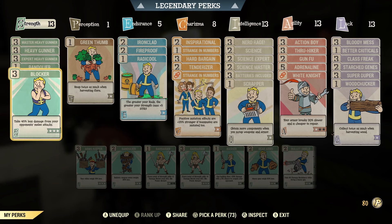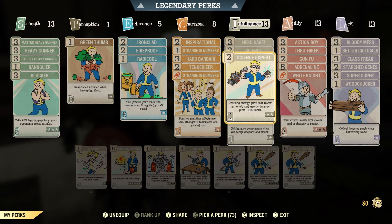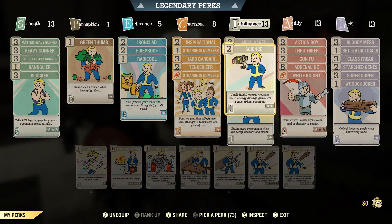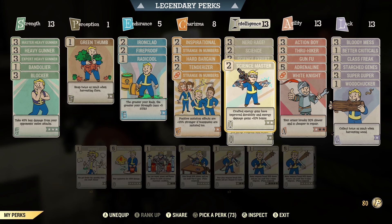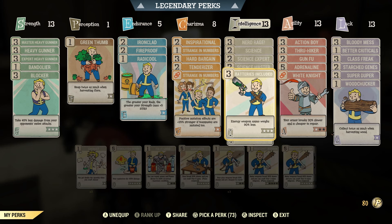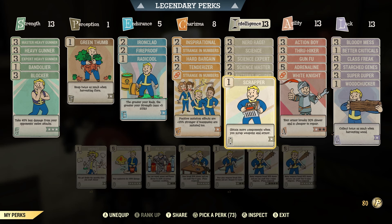I also have the Blocker perk on just in case someone runs up on me, because the low fire rate of the plasma caster means I do take some melee damage sometimes. Another vital part of this build is the Science perks — just like the heavy gunner perks, they increase damage and also help with crafting on this weapon. I also recommend Batteries Included, because energy ammo gets pretty heavy, so running that perk keeps you from being overweight.